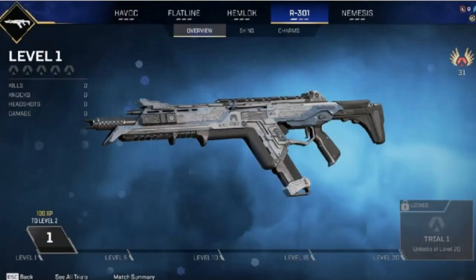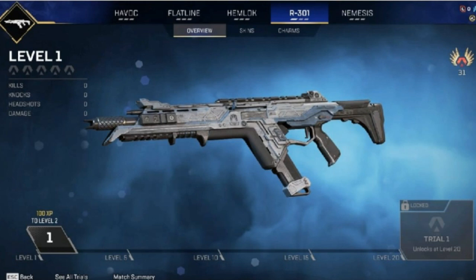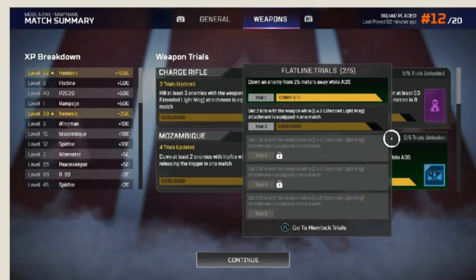That's all for map changes. Let's get into weapon mastery now. It looks like every weapon will start at level 1 no matter how long you have played the game, but weapon mastery brings a new progression system to Apex. Every 20 levels a weapon-specific challenge will unlock, and you can earn weapon-specific badges, trackers, legendary banner frames, and a legendary skin for each weapon.